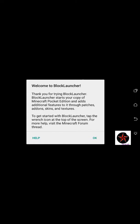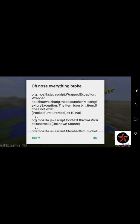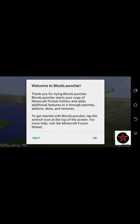Welcome to Block Launcher — thank you for your time. Block Launcher starts your copy of Minecraft Pocket Edition and adds additional features to it through patches, add-on skins, and textures. To get started with Block Launcher, tap the wrench icon on top of the screen. For more help, visit the Minecraft forum thread.